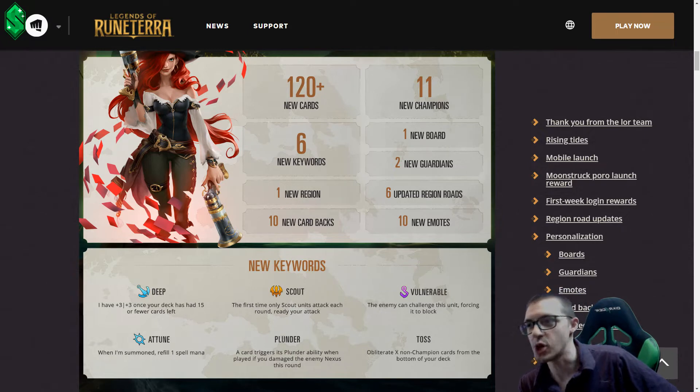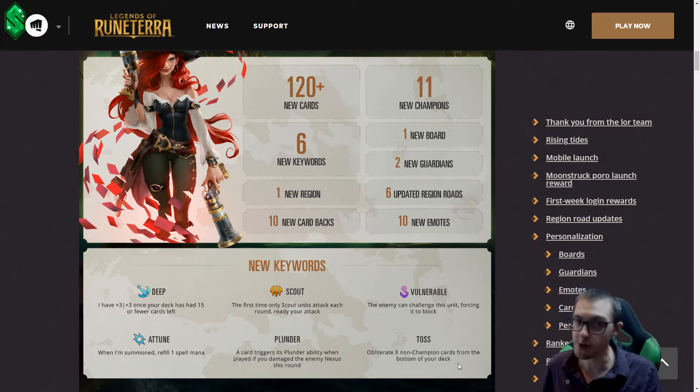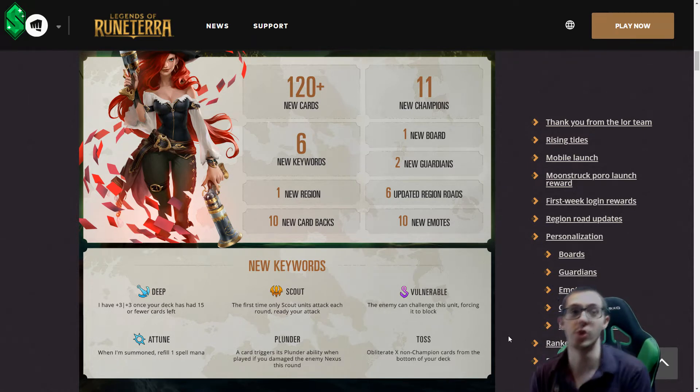Deep gives plus three, plus three once your deck has 15 or fewer cards left. Deep synergizes really well with Toss actually. Toss is just like milling out of your own deck, but instead of milling off the top of your deck, you toss from the bottom of your deck. Now that makes a really big difference.